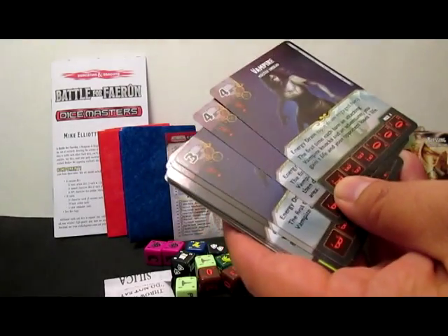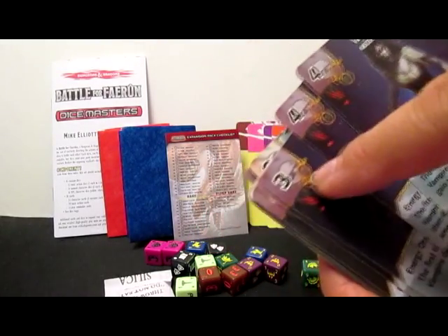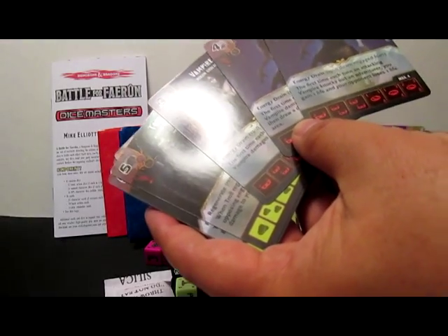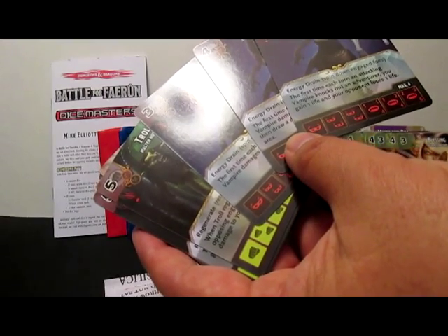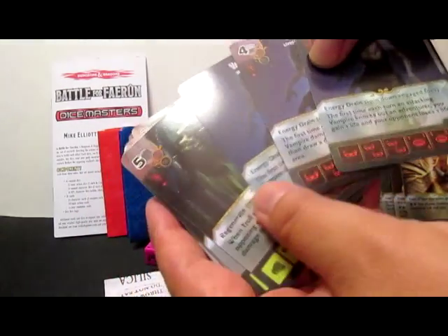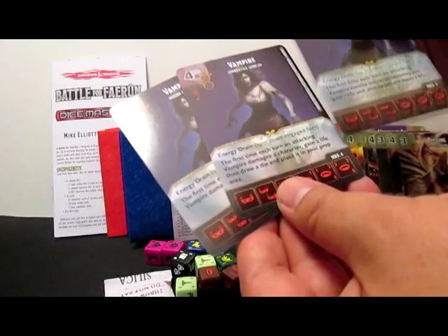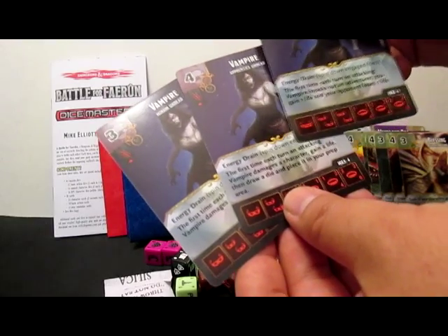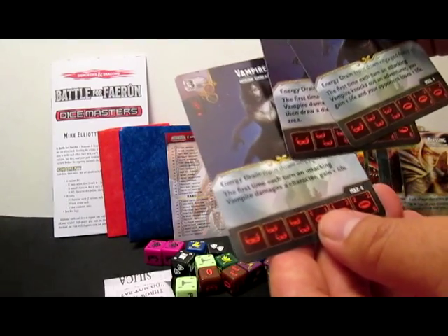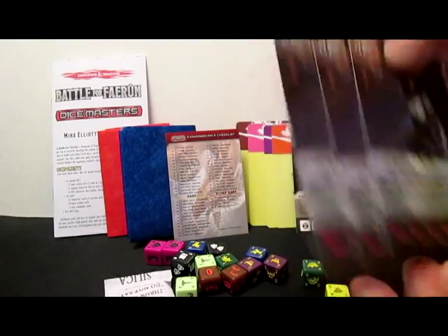Vampire — Master Undead, four mask. The first time each turn an attacking vampire knocks out an adventurer, you gain one life and your opponent loses one life. It's a two fielding cost, two-six on level three. The uncommon version: the first time each turn an attacking vampire damages a character, gain two life, then draw a die and place it in your prep area. And for three cost: the first time each turn an attacking vampire damages a character, gain one life. For three costs with those stats it's not terrible, though two fielding costs is a lot.